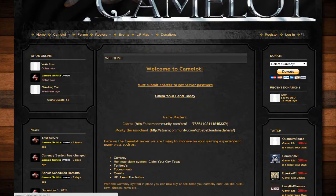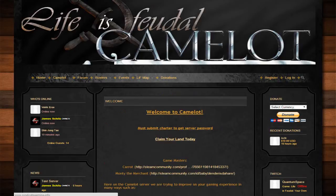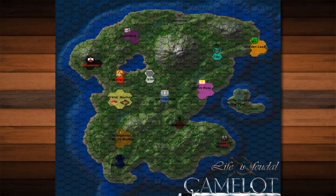If you want to claim land, we have a map here. The Camelot server is divided up into different sections — these are different land claims and they're being claimed up fairly fast. So if you want to set up your own kingdom, you need to get on it pretty quickly. But if you're by yourself, this is a perfect server because you can join a different society.